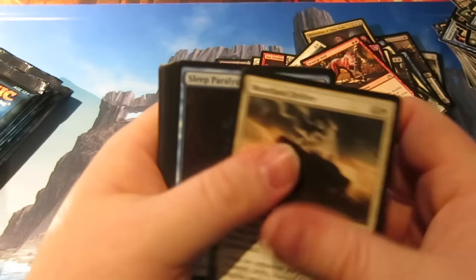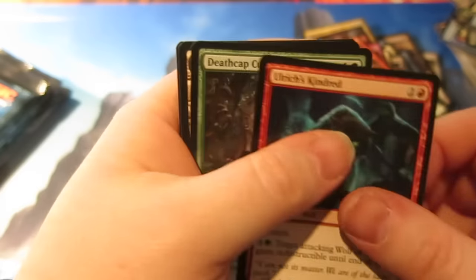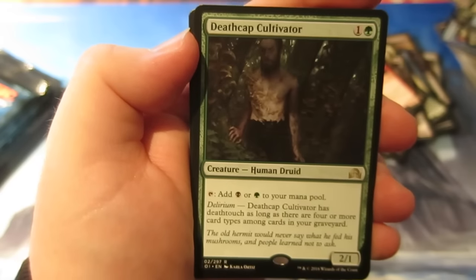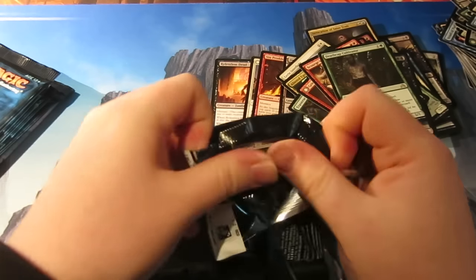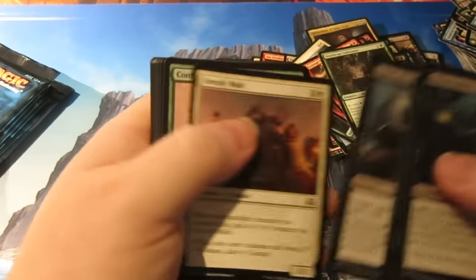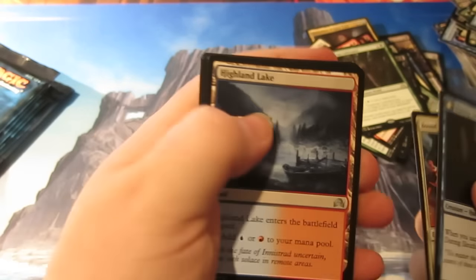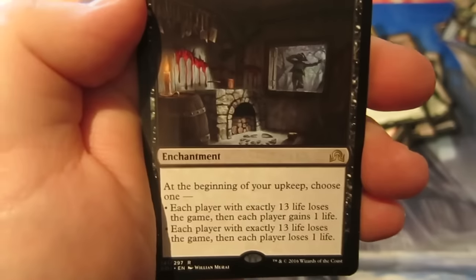The planeswalker was probably the best flip card you could get in the middle of your packs, without a doubt — we were very lucky to get that one. Our rare is Deathcap Cultivator — 2/1 for two, adds black and green to your mana pool when you tap it, and it gets Deathtouch if you have Delirium. Pretty sweet card, seen a bit of play today. I think it was used in the green-black Aristocrats deck that Louis Scott-Vargas was playing on camera. That deck looked interesting. And we get the fun card of the day — Triskaidekaphobia! Beginning of each upkeep choose one: each player with exactly 13 life loses the game, then each player gains one life; or each player with exactly 13 life loses the game, then each player loses one life. Everything on the card features the number 13 — 13 logs, 13 bricks — absolutely hilarious card with great flavour.